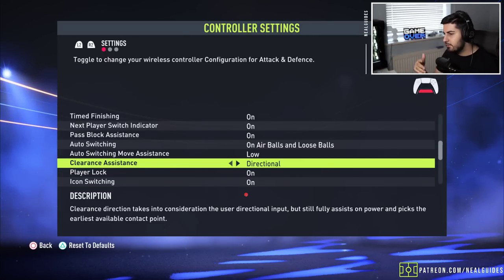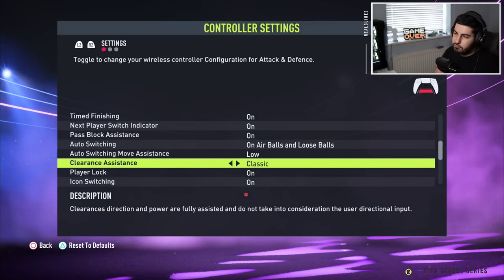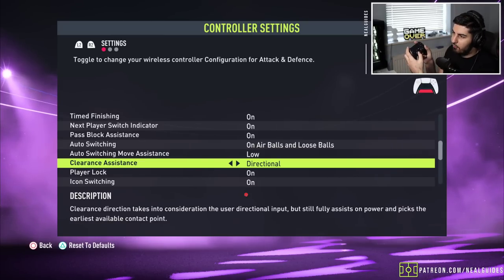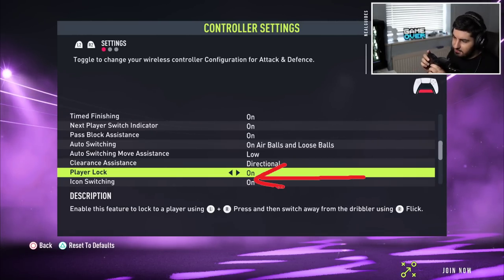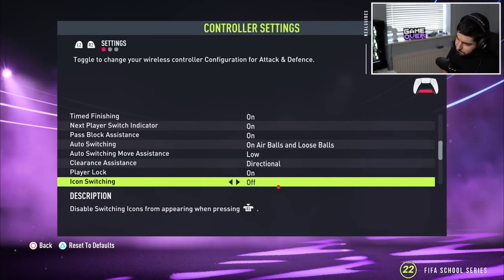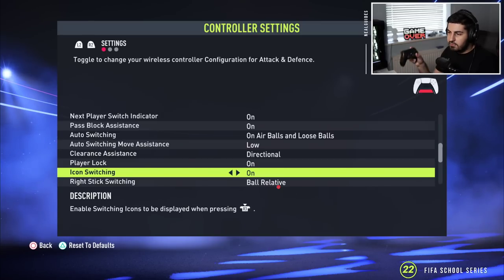Classic or directional player switching is up to you — I honestly use both. I sometimes use directional but that screws me so I revert to classic. I'd say put it on directional, unless you have a habit of flicking the analog stick in a direction you don't want. Player lock — leave it on unless you press L3 and R3 together by mistake. Icon switching is a bit too inconsistent and too slow.